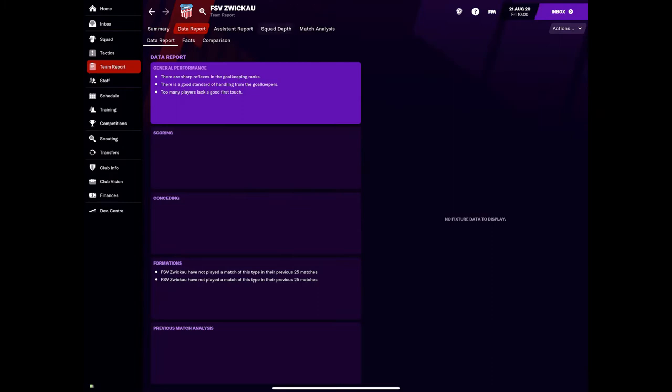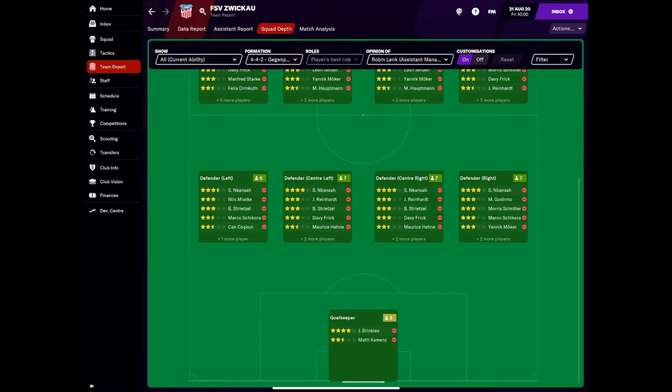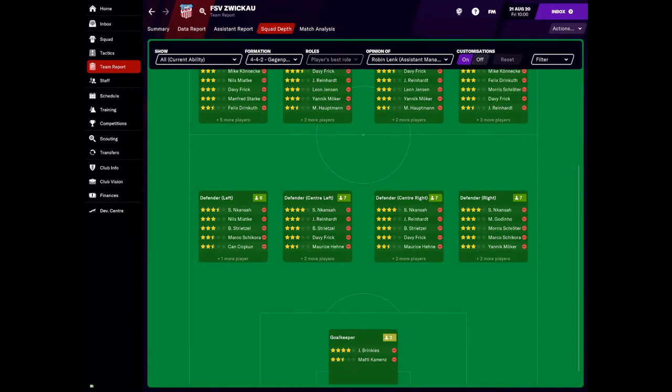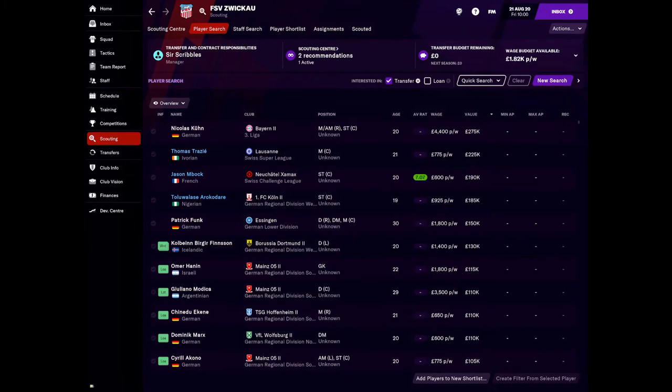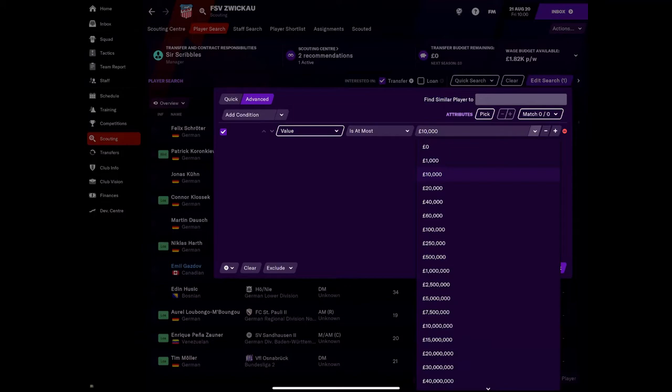Let's have a look at our depth. We've got okay striker depth, not great goalkeeper depth — we probably want to bring in another young keeper to train up. We probably need another centre back too, because Davy Frick seems to be all over the place as our all-rounder. We haven't got anything to spend, and we've got 1.8k player wage, which is actually not the worst — pretty good to be honest.